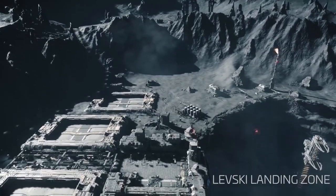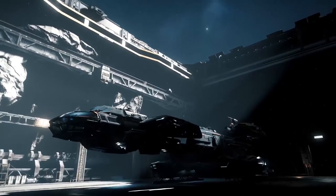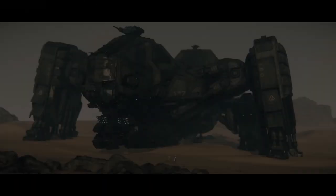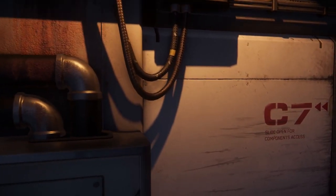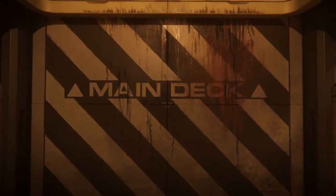That was Calling All Devs — short and sweet. Let me know your thoughts, some good questions and answers there. Around the Verse this week was the monthly Ship Shape, always a good one to catch up on. The Constellation Phoenix is now in the grey box modelling phase; the Hammerhead is in the grey box final approved interior stage; and the Hurricane and Avenger are in the final modelling surface tweak phase.